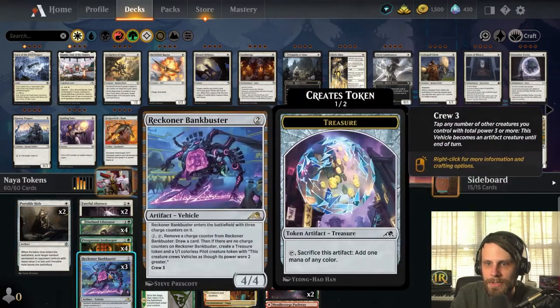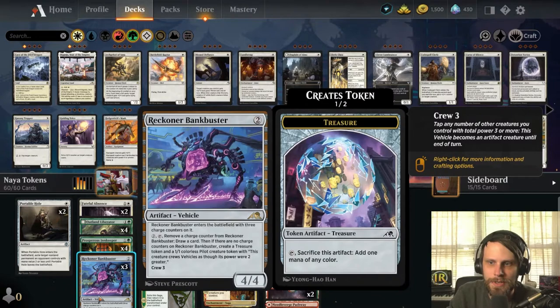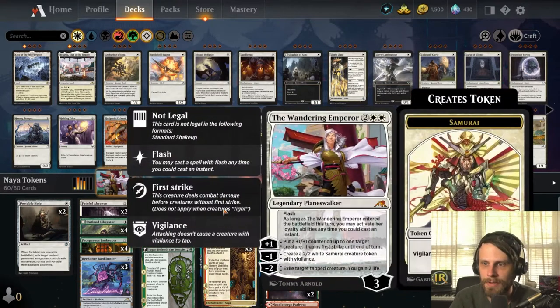We've got the Chariot and the Bankbuster — both key cards because we want to copy those tokens, draw some cards, and spit out extra tokens. They kind of do it all. Showdown of the Skulls will allow us later in the game to refill and hopefully power up our board. Wandering Emperor is a two-of as well — just a really powerful card that can spit out tokens, exile stuff, gain life, and throw some counters around.